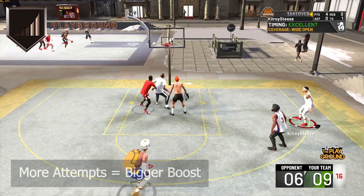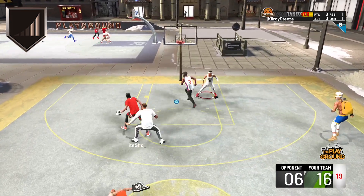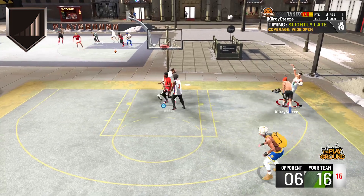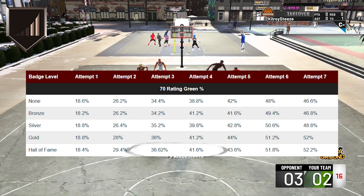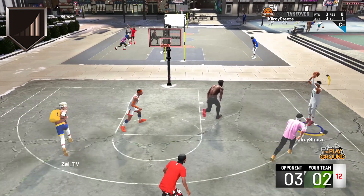As the attempts go up, the percentages go up — the badge is as simple as that. While the boosts are very incremental after each shot, eventually the boost will be large enough to really feel the effects. Not only does your make percentage increase with this badge, but so does your green percentage, although it is a small boost. On your third to fourth attempt, the green percentage will raise roughly two to three percent at hall of fame when compared to no badge at all.